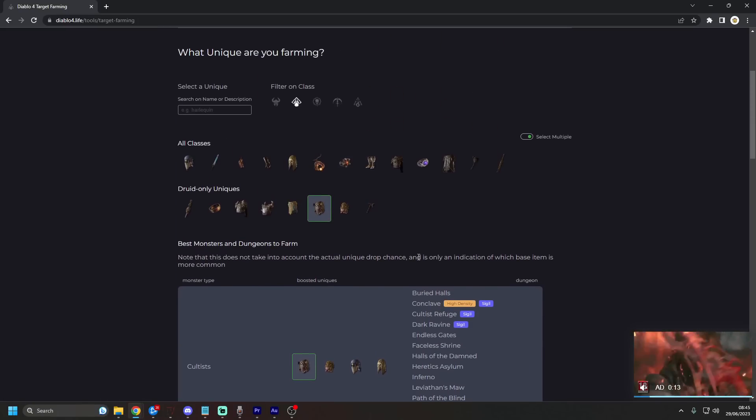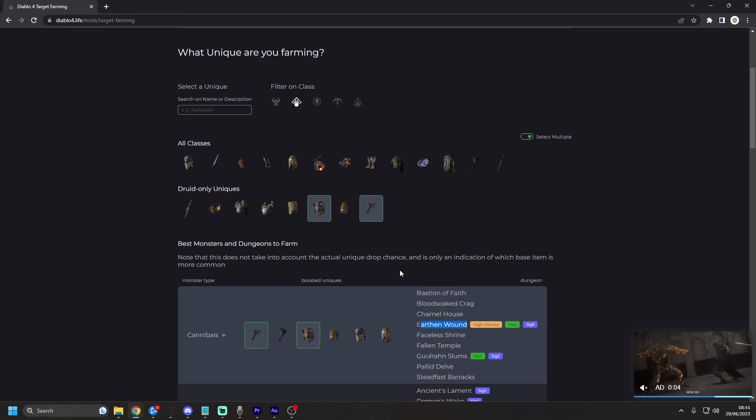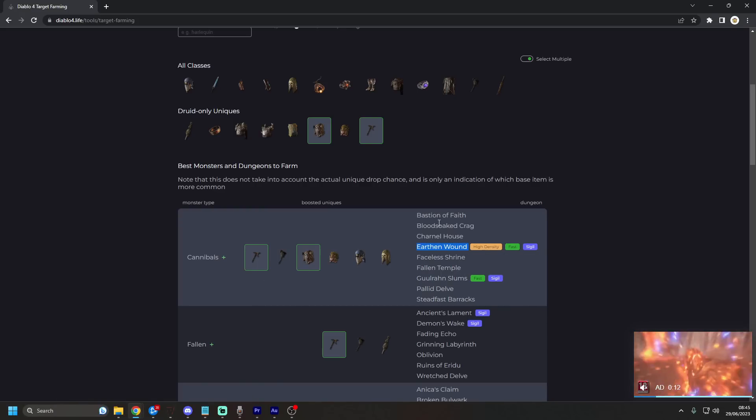One more thing to add: if you're looking for a second item as well — say you're also wanting the Waxing Gibbous, I don't know why you would ever want that too, but say you do — you would click that one as well and it would tell you you want to kill Cannibals. Why? Because it has a chance of dropping both. So you want a sigil, high density, fast dungeon, and it would send you to Earthen Wound. It's that simple.